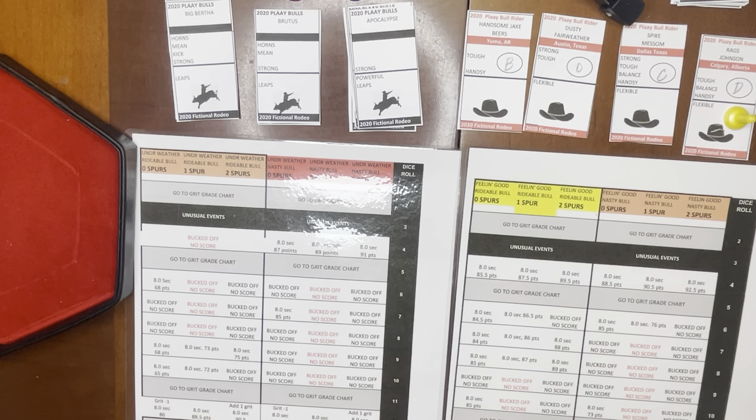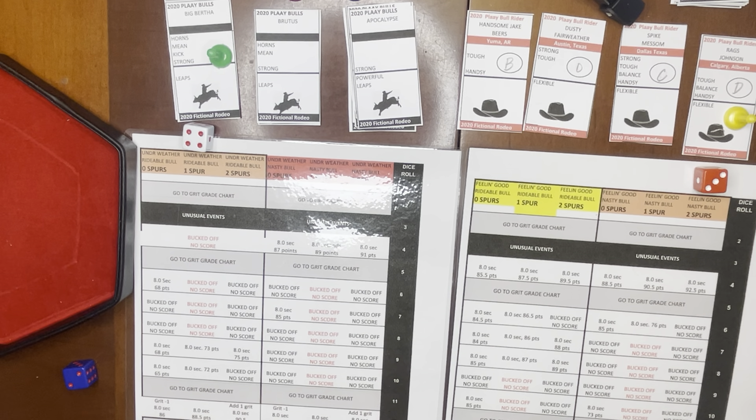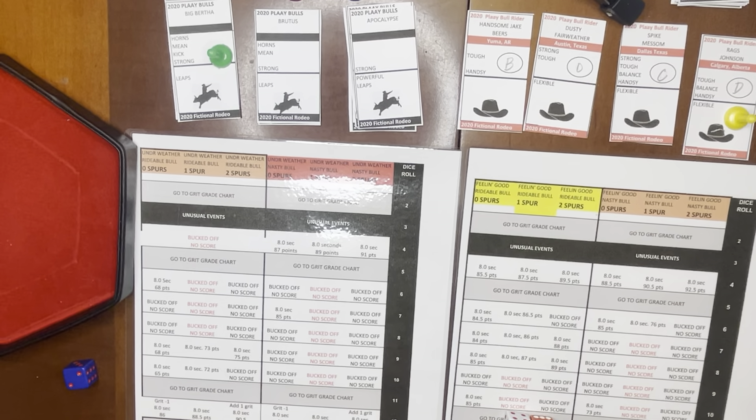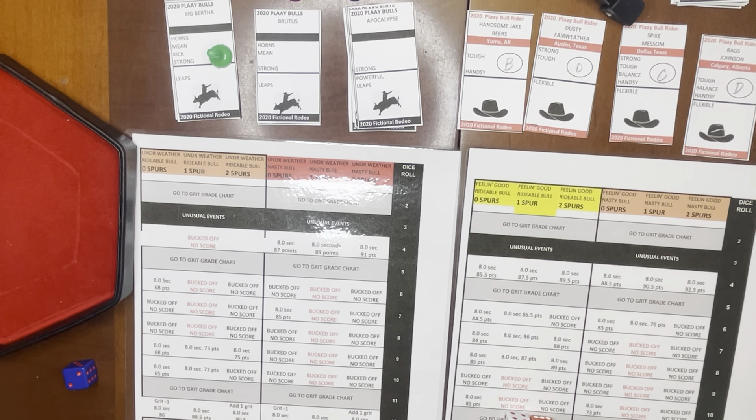Our last rider in this event is Rags Johnson from Calgary, Alberta. He draws a bull with five qualities — Big Bertha. The roll is a three, which is balance, and the bull quality draws strong. So he's feeling good on a nasty bull. Rags is in third place with 85 points and has to go for it — two spurs. He draws an eight and gets bucked off. So our winner is a tie: Spike Messam and Handsome Jake Beers split the prize money in the 2020 fictional rodeo bull rider event.